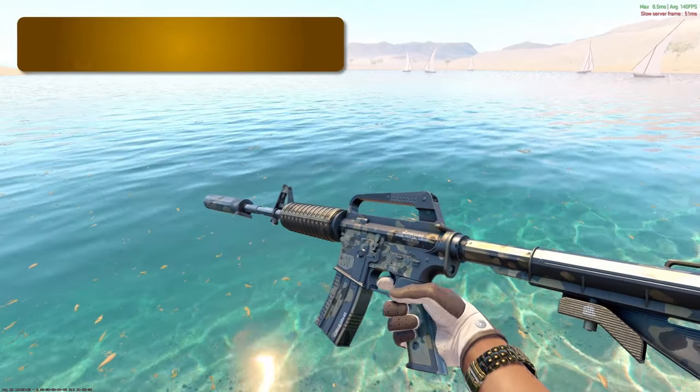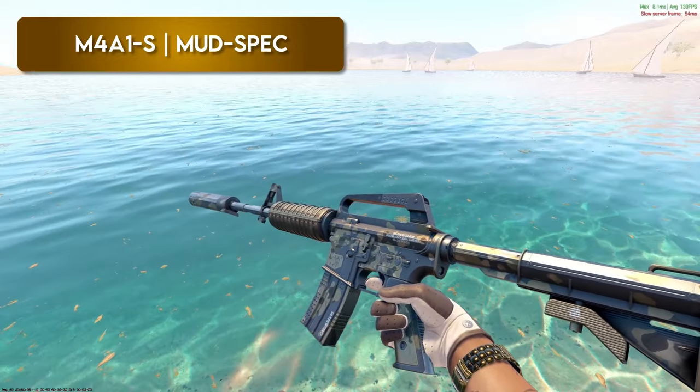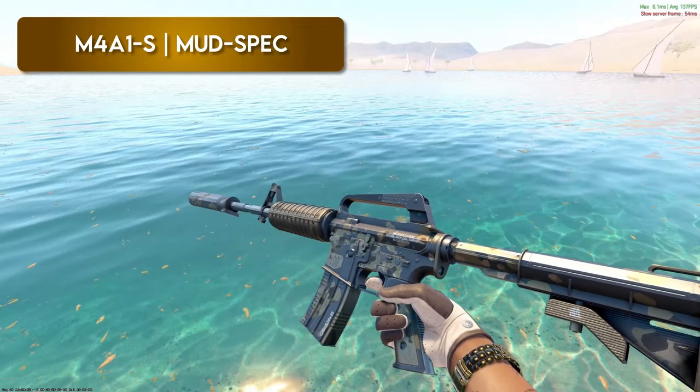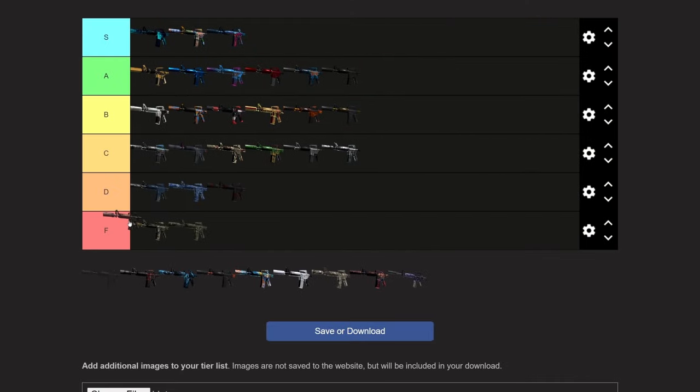Next up is the Mud Spec — one of the newest M4A1Ss in the game, from the Anubis collection. I don't like it. I think it's cool that it gets darker and more orange-brown in battle scarred, but I think that's the only redeeming quality. I would probably say bottom of D. In battle-scarred condition maybe bottom of B or top of C tier, but going overall the skin considering factory new and everything, it's probably low C or top of D. Let's go right here.